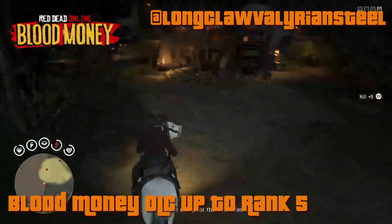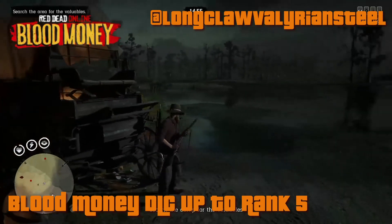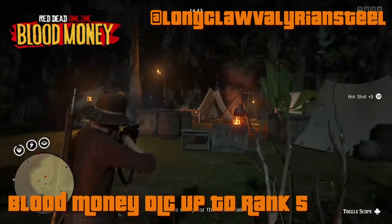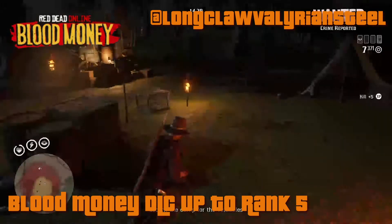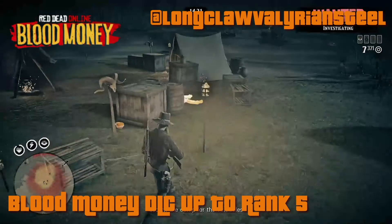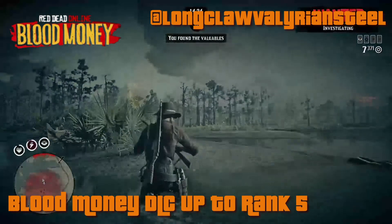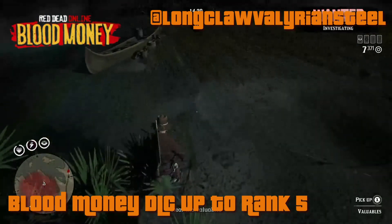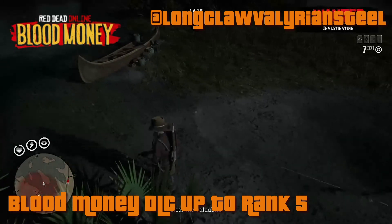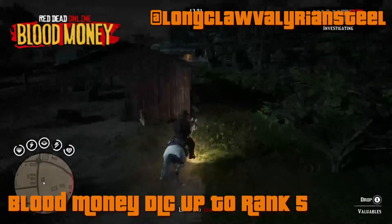Of course you're breaking the law, so it's worth remembering the police will be after you. Here I'm going into a camp — I went in quite loud with my Lancaster rifle, shooting everyone. As soon as you take out the final gang member you get a wanted level and the law shows up quickly. The Capitale is somewhere in the camp and you need to grab it and get out — no time for looting unfortunately. Get straight on the horse and lose the law, then deliver the Capitale to your contact.